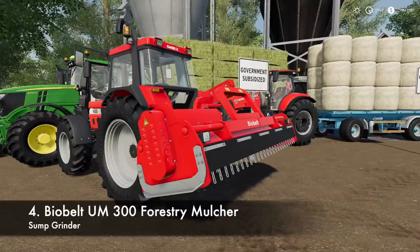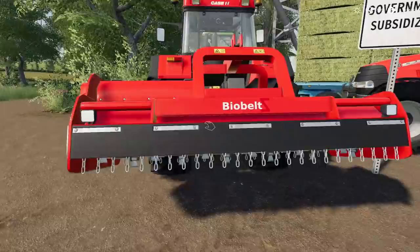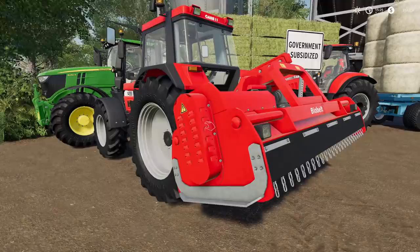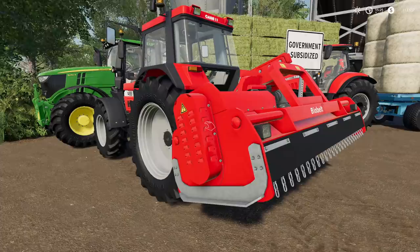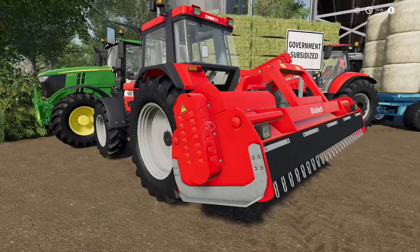Number four on the list is the Bi Belts 300 Forestry Mulcher. This thing is absolutely a necessity if you're playing on Mercury Farms. It will take care of all the shrubs and fences without needing any other piece of equipment. It'll even cut trees down — not great at it, but it will — and it will destroy anything that is a wood product, grass product, or even crop, and not leave a trace.